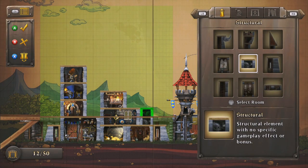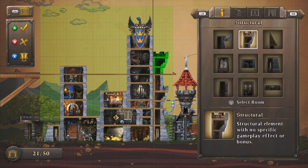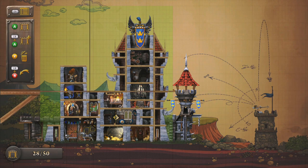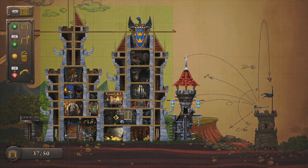Next, add all manner of ostentatious decorations and protrusions. After all, war is expensive, and charging children outrageous sums to tour your magical castle can help fund your military adventures.